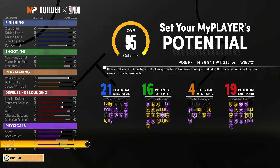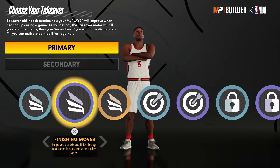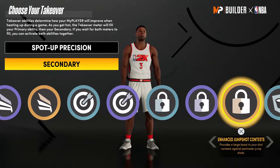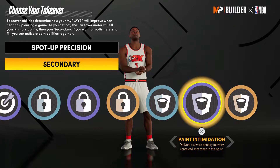Minus the pass accuracy, this build is a bucket. This might be one of those builds you can take into the park with randoms. I haven't played with randoms yet in the park — hoping they're better than randoms in the rec. For takeovers, I want this dude to be AD — spot-up precision, that's easy. But remember he was almost Defensive Player of the Year, so I gotta go with rim takeover.